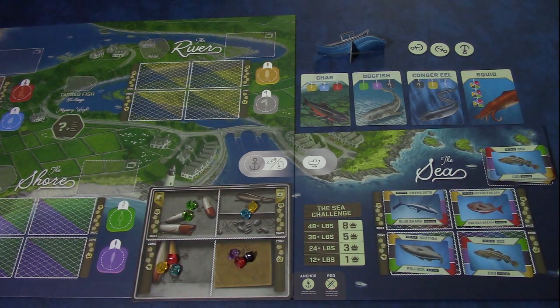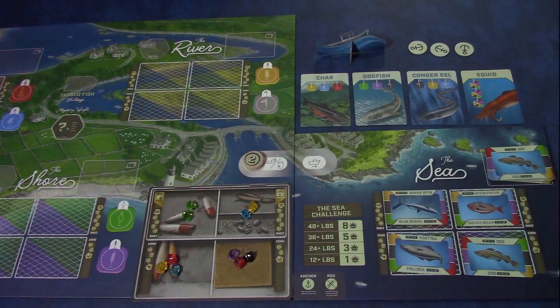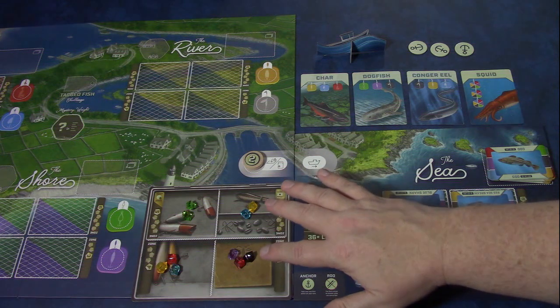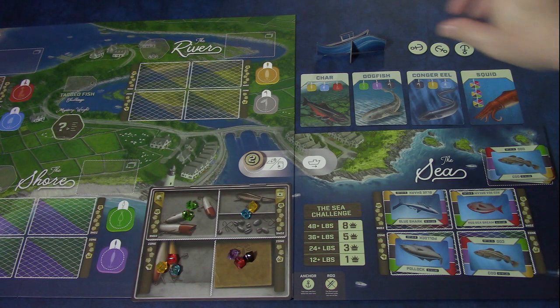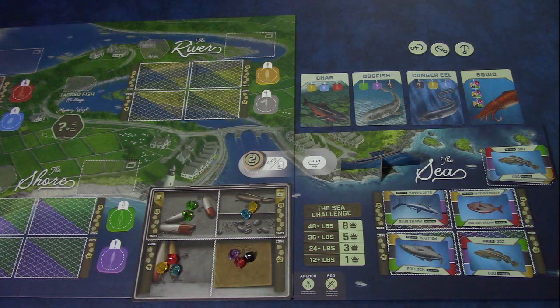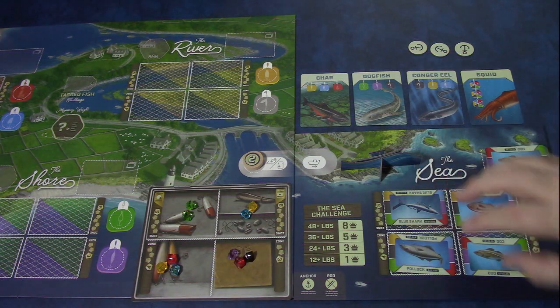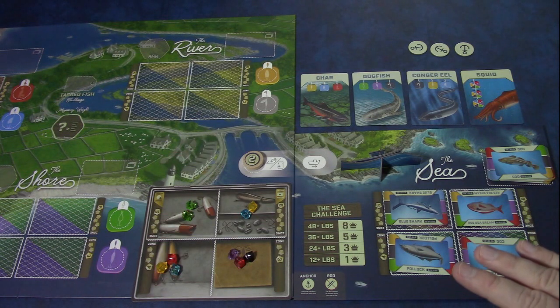How does the sea work? For a port action, if I had a two I can still refill spaces, take cards, or a combination of the two, but now I can take my boat and come out to sea. That takes one port action. While you are at sea, you can only catch fish at the sea — you are not allowed to catch fish at the three other locations on the main board.